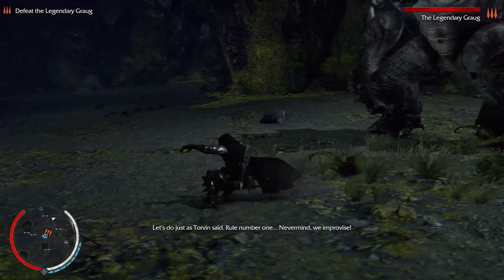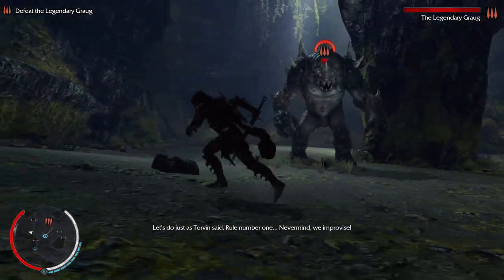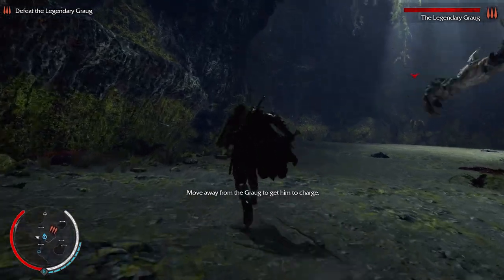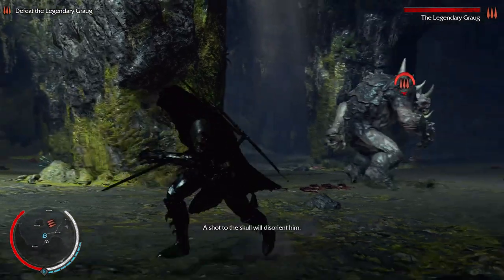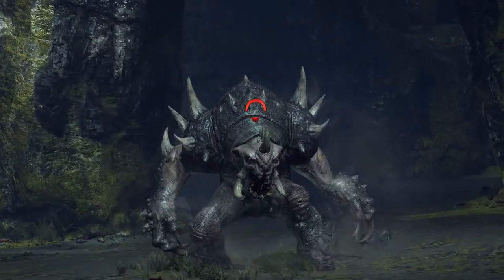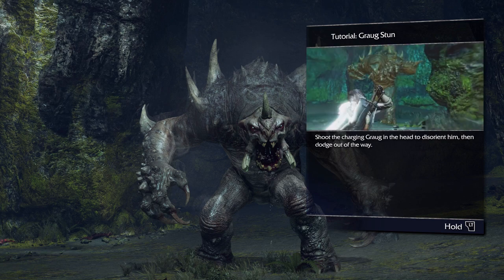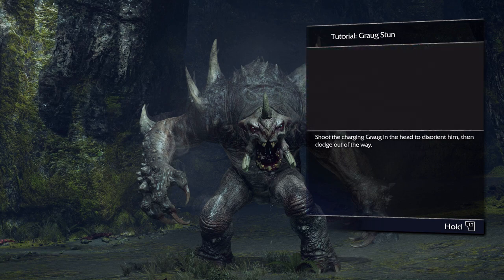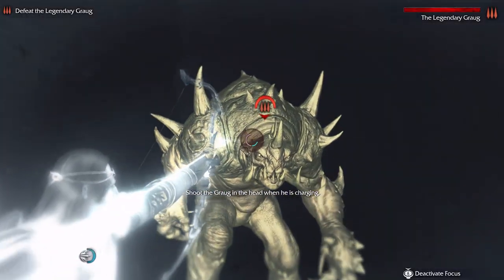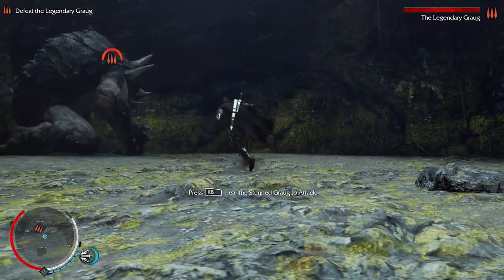Here we are back to the legendary Grog fight. If I recall, the best way to take out the legendary Grog is to shoot the skull — that's what I was wanting to do. Disorient, then dodge out of the way. That is disoriented, all right.